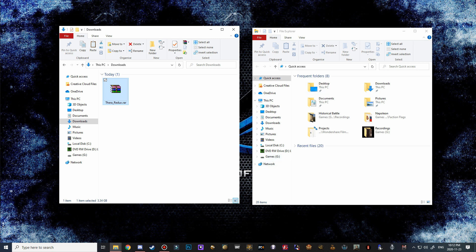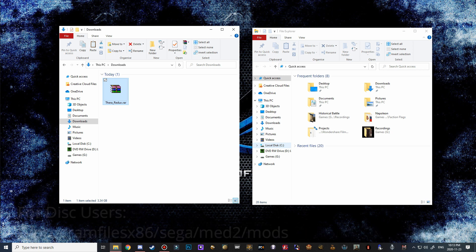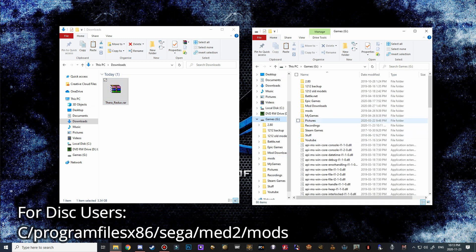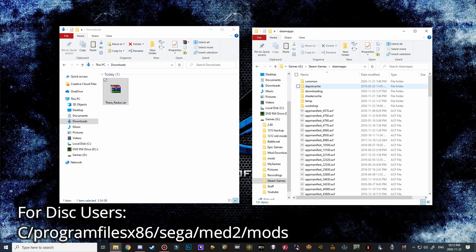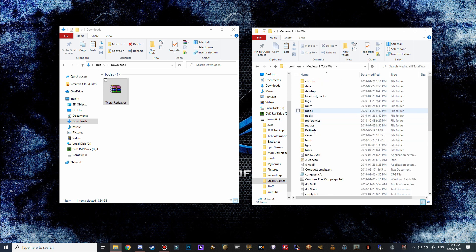Now on this side navigate over to your Medieval 2 mods folder. For most people it is going to be on their C drive - I'll have an annotation at the bottom of the screen with the correct pathway. For C drive users it's most likely going to be Program Files (x86), Steam, Steam Apps, Common, Medieval 2 and then mods. For me it's on my G drive: G, Steam Games, Steam Apps, Common, Medieval 2 and then mods.